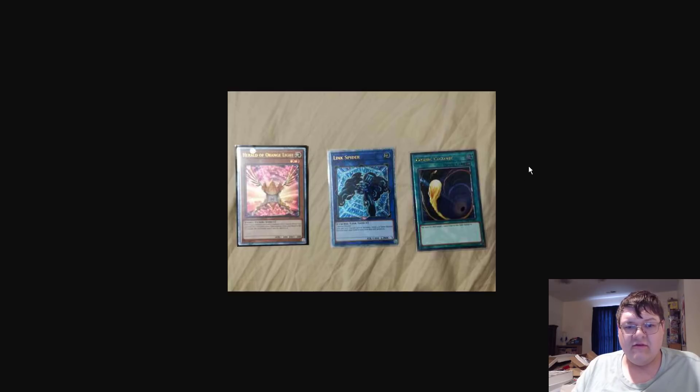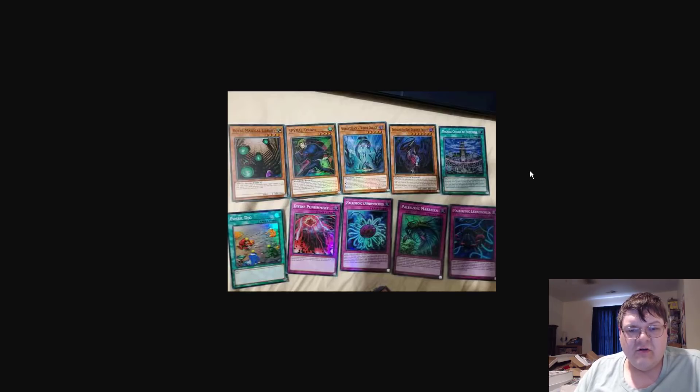I think in terms of everything, Ultimate Link Spider — we just got the fucking common in the demo decks. Like, what the fuck are you doing? I mean, this looks nice, don't get me wrong. Both of them do, but this is going to be so cheap in terms of just an overall set. I'm so shocked that this is how Konami chose to do this set.